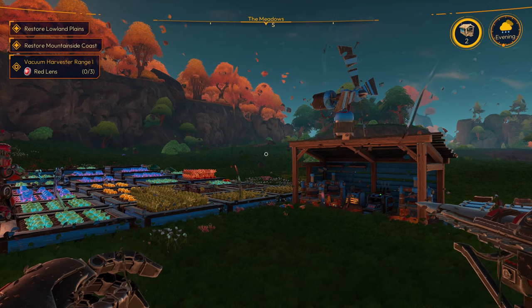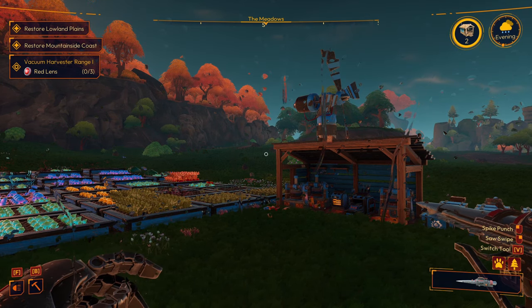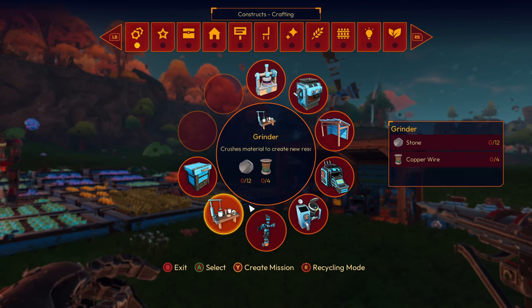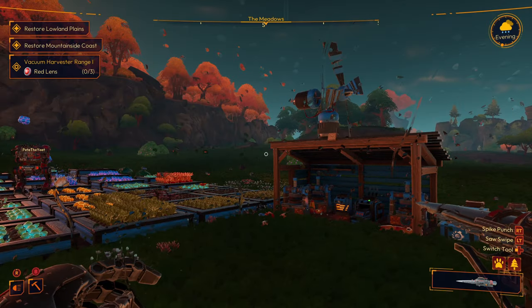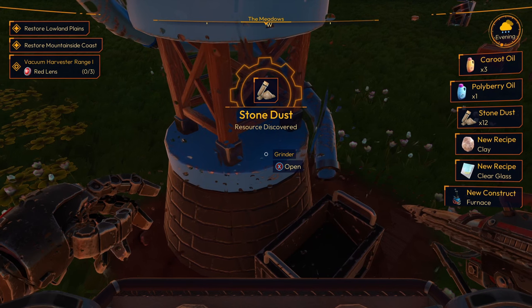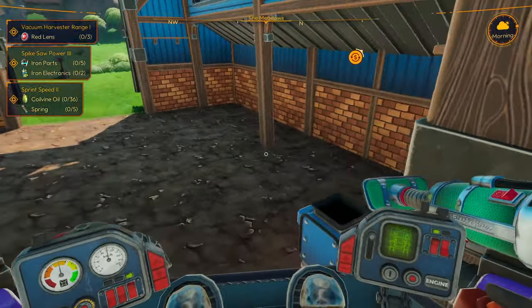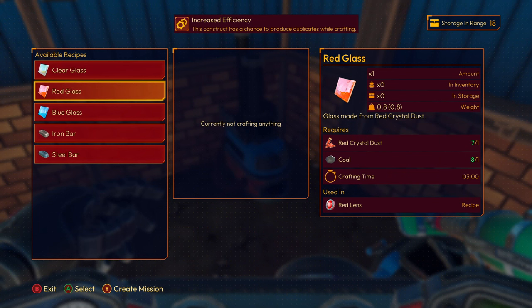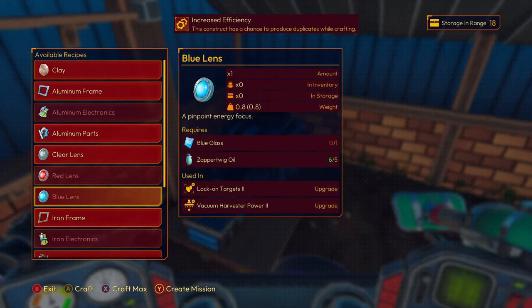The next step is to make progress through the game and unlock new buildings and crafting resources. Sometimes you might just have to craft the latest unlock in the chain. For example, to unlock the lens I need three red lenses to upgrade my vacuum harvester range. To unlock those lenses, you need to unlock the furnace, and to unlock the furnace you need to use the grinder to grind stone into stone dust. The game won't tell you this, but once you've crafted red glass in the furnace you'll be able to craft red lenses, and those come into the assembler.